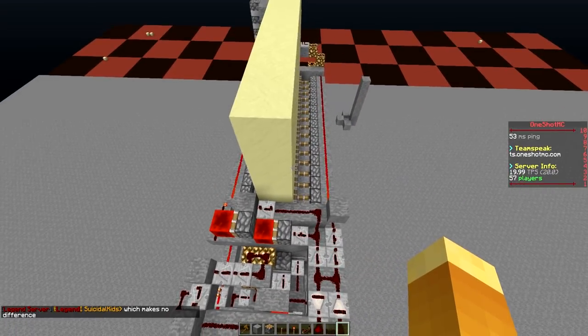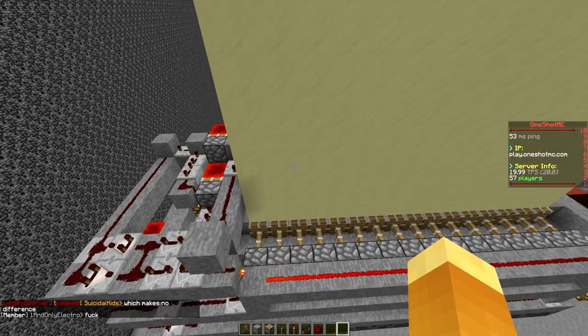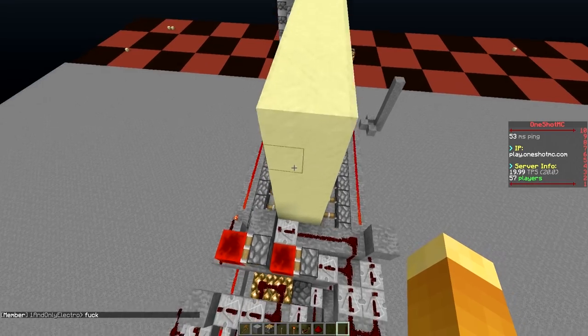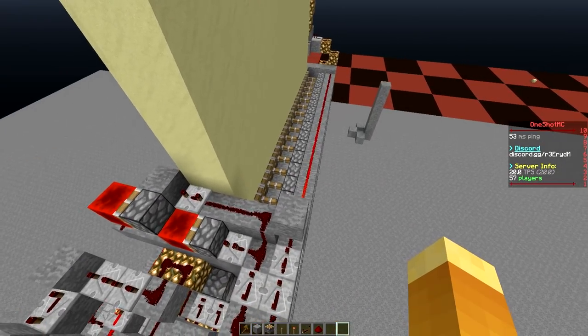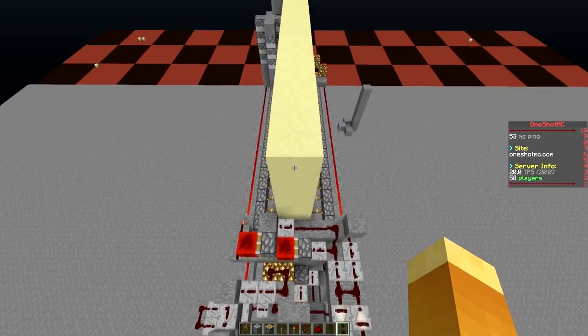We also have the redstone piston here, which allows for a 16-hole pseudo — since it is 8 blocks high, 8 times 2 equals 16. You guys have probably seen this on my other cannons with the 16-hole pseudo. I've used this sand comp on my other cannons, so you've definitely seen it before.